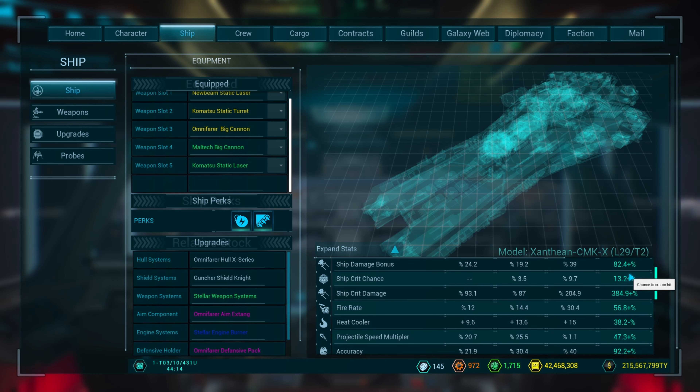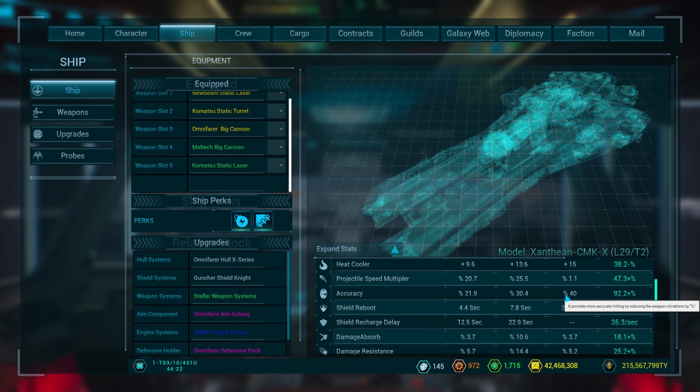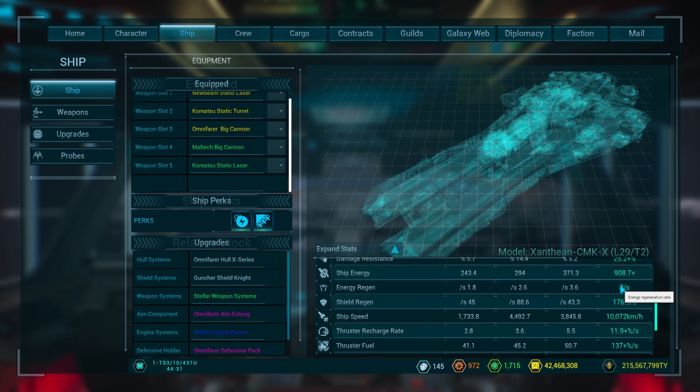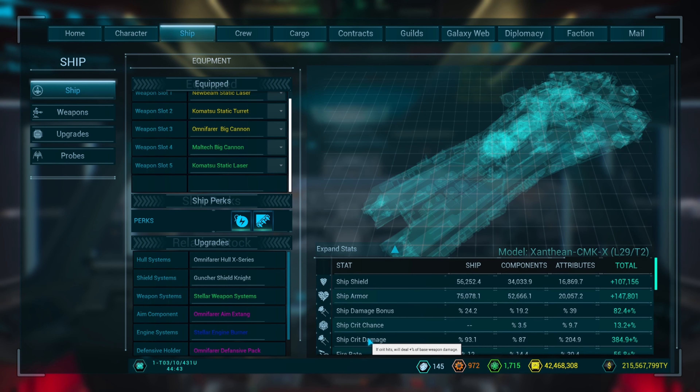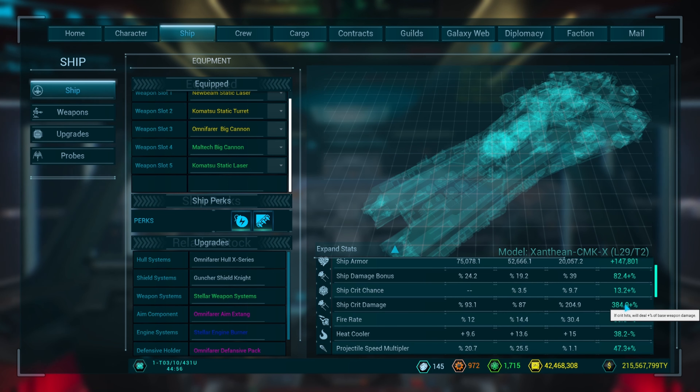I'm guessing that if you browse all the ships, you can find the stats you want, but the price doesn't really make the ship better — it just changes around the stats a bit. At least as far as I could see. It could be that ship crit damage is a lot more expensive than ship damage bonus, which is why the price rose almost 15 million.